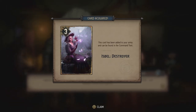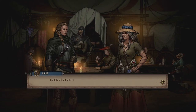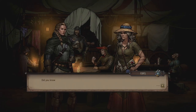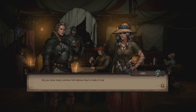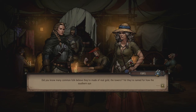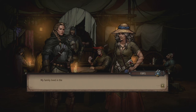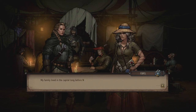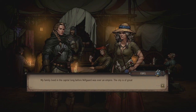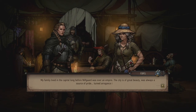Isbel shares more about Nilfgaard: common folk believe the towers are made of real gold, but they're named for how the southern sun dances off their rooftops. Her family lived in the capital long before Nilfgaard was an empire. The city was always a source of pride — which turned to arrogance over time.